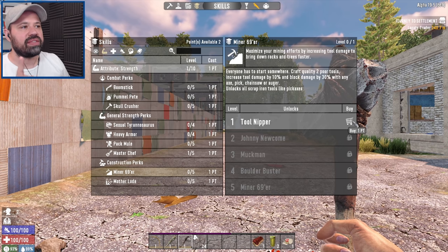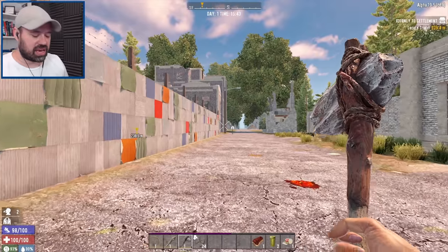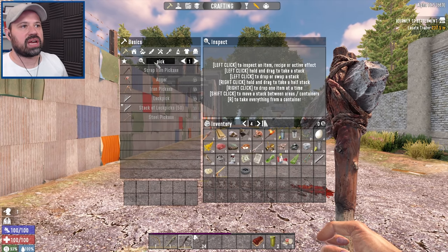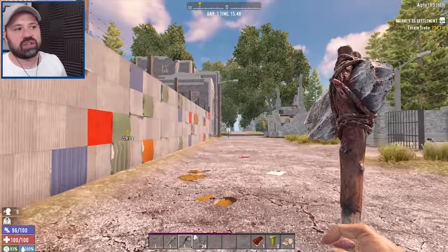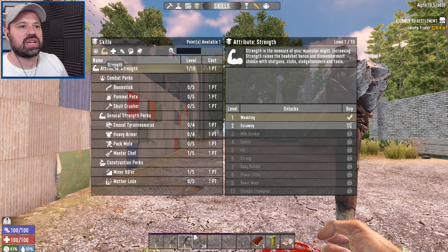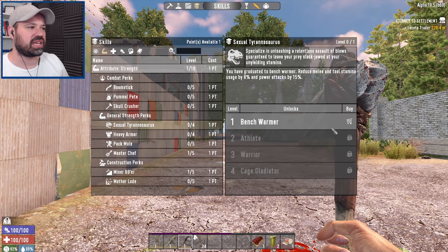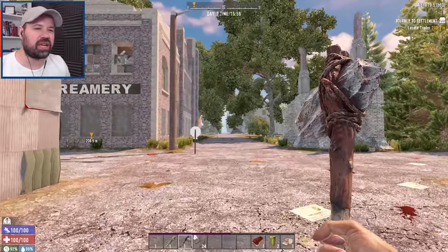One point into the second tier tools, which in this mod also unlocks all scrap iron tools - there's another layer between stone and iron which is great. So you have scrap iron arrows, scrap iron pickaxe unlocked - as soon as you have enough iron you can already get the next tier of tools, which is brilliant. Then one point left that I usually like to put into Sexy Rex, or depending how I feel, Healing Factor. I think in this case I'll go with Sexy Rex.